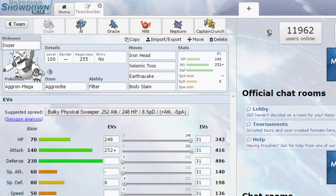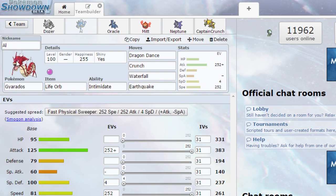For today I've got a UU battle. I've got Dozer, our Mega Aggron, with Filter and Iron Head, Seismic Toss, Earthquake, and Body Slam - with a lot of HP, a lot of Attack, and EVs in Special Defense. He is just incredibly bulky. I'm hoping he can take a lot of hits and do some huge damage.